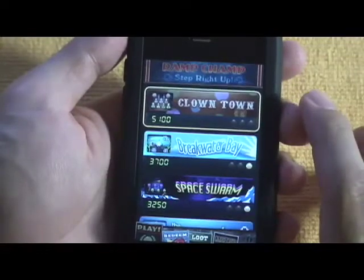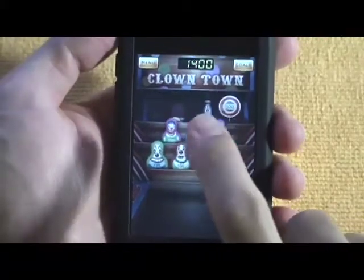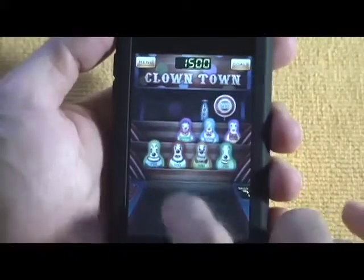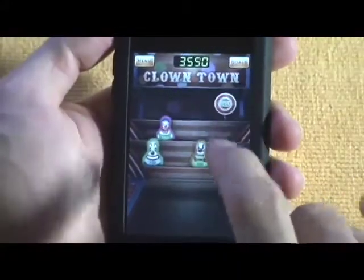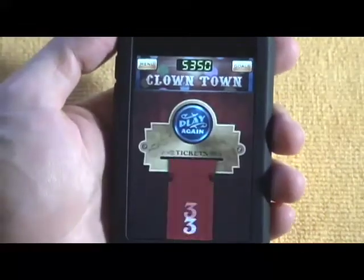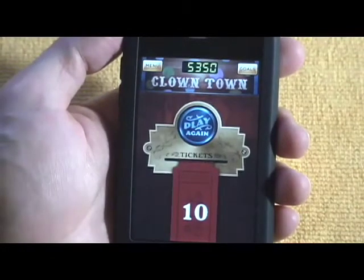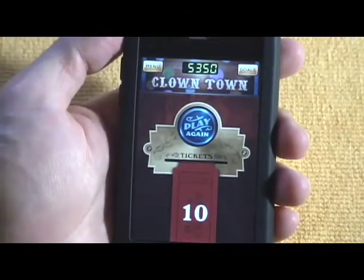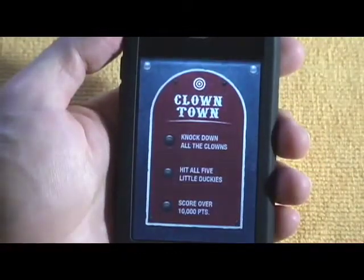The first one is Clown Town. So this is the ramp, and you use your finger to roll the ball. Depending on how fast you slide your finger across the screen will determine how far the ball goes. You get one ticket per five hundred points, and in each game there are goals that you need to achieve — like knock down all the clowns, hit all five duckies, and score over ten thousand points.